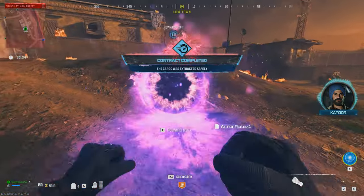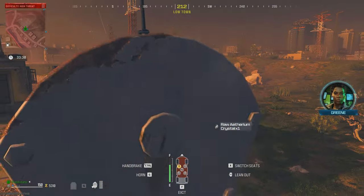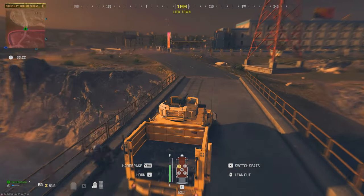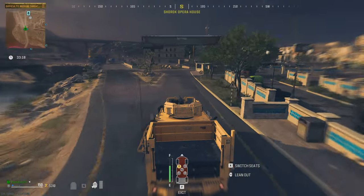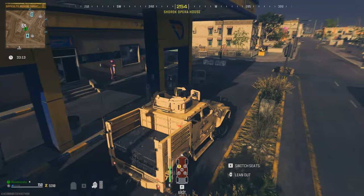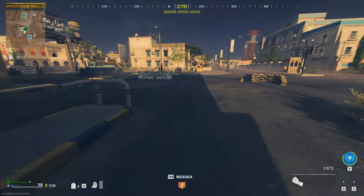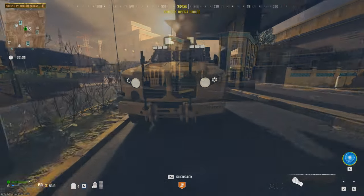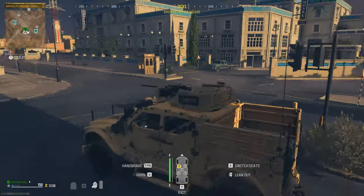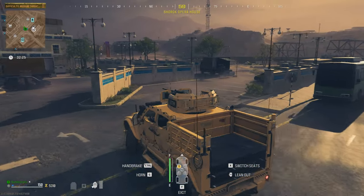Now you can just hop out and grab the loot, then head over to the gas station straight away. You can leave the truck at the gas station to repair and refuel, just hop out and run around. There's also an ammo crate here you can use to top up if you're using the decoys. Now your truck should be fixed up and you can head back around to do it again.